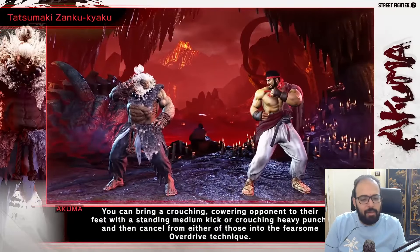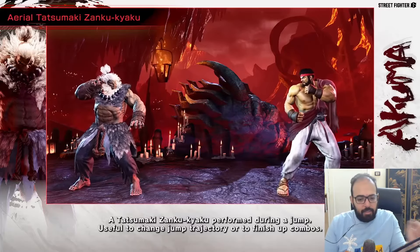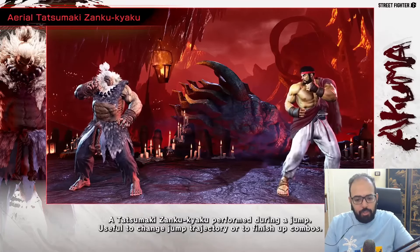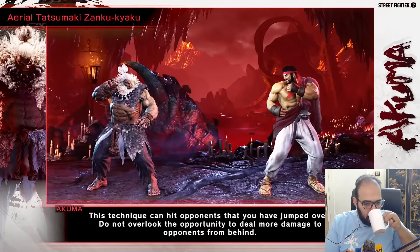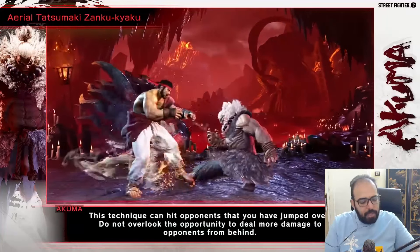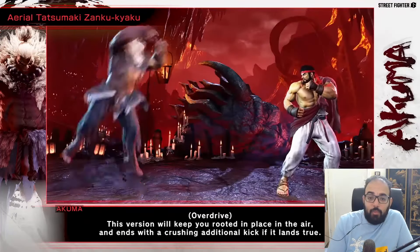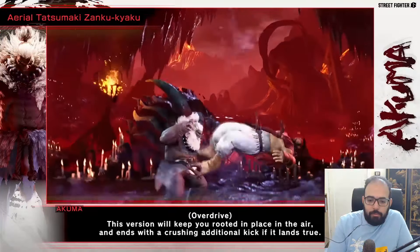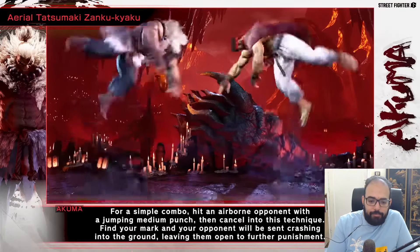I don't imagine the regular air tatsu is gonna be that useful because there's no corner carry. Air tatsu changes your jump trajectory. They gave him a cross-up tatsu obviously, and this version looks like it gives a ground bounce.